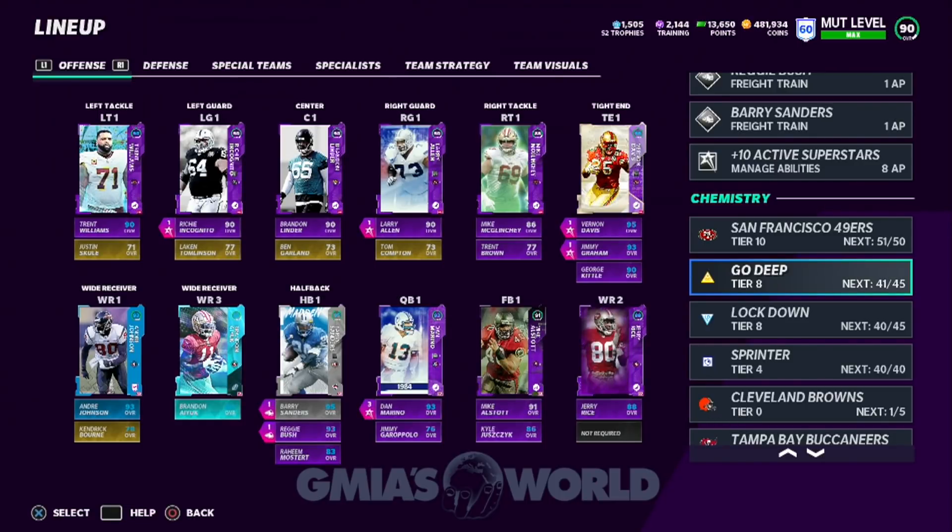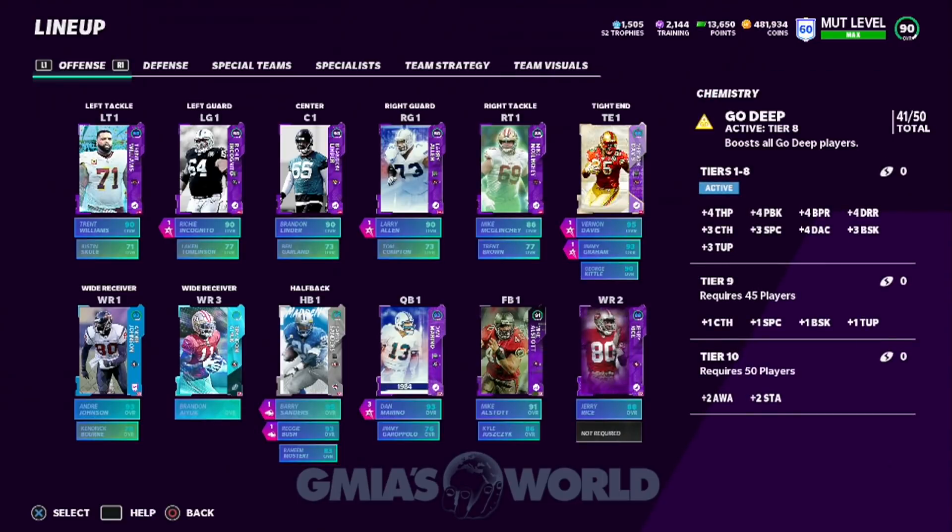Not only is it cheaper with the amount of components — which are players — but for those of you new to Madden Ultimate Team, when you see the writing inside the actual scheme chems where it says components needed, that just means players. The wording may be different, but they mean players.